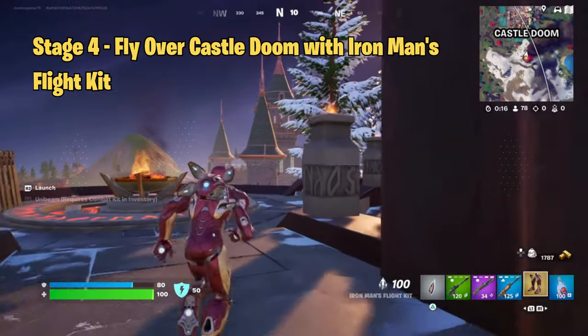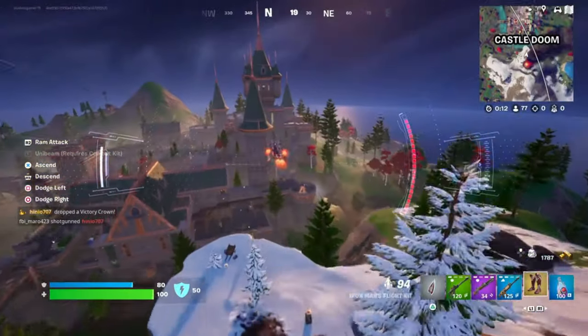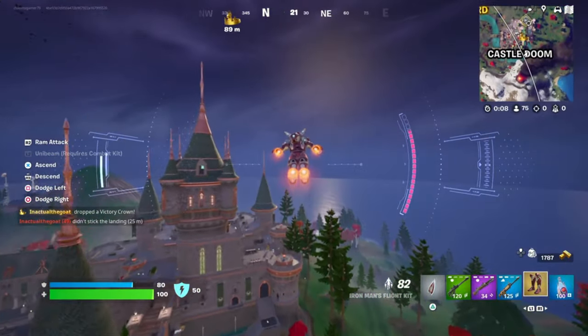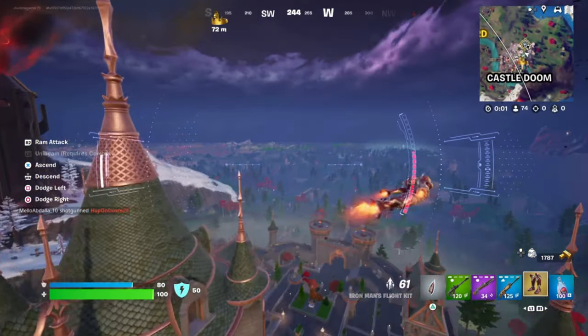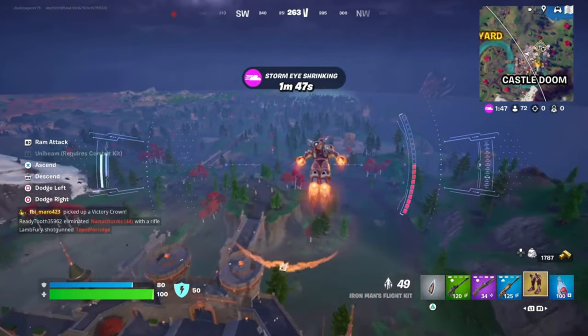The next stage involves flying with Iron Man's Flight Kit. You'll need to cover 300 meters over Castle Doom. You can find the Flight Kit in Stark Industry Chests or buy one from Iron Man. Once you're airborne, aim to start your flight from a higher point to cover more distance over the castle. Watch out for other players who might try to take you down while you're in the air.